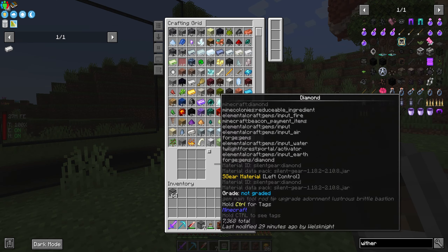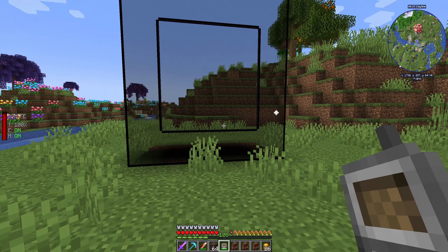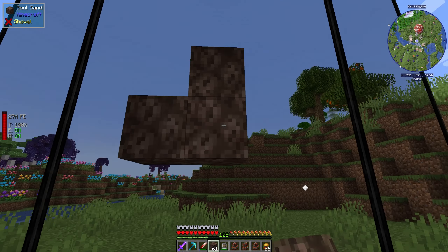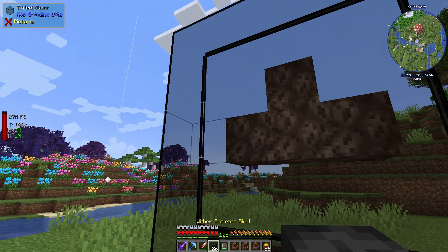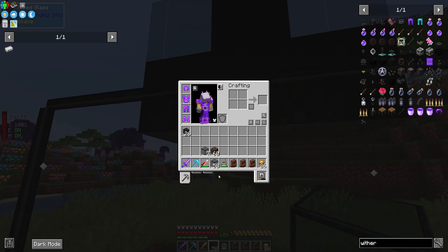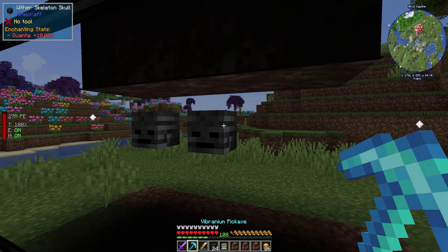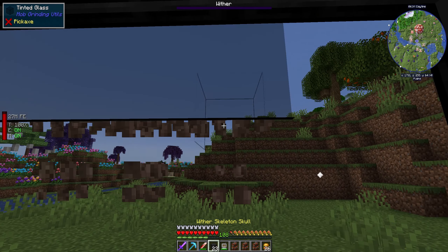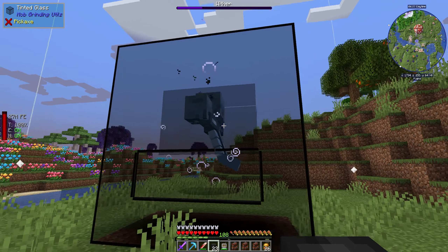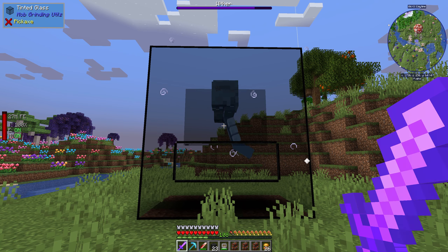Now we've got to grab our soul sand and some of our skulls and test this thing out. We go 1, 2, 3, 4, 5, 6, so he can't escape. This wither should not be able to escape our little thingamadoodle here.